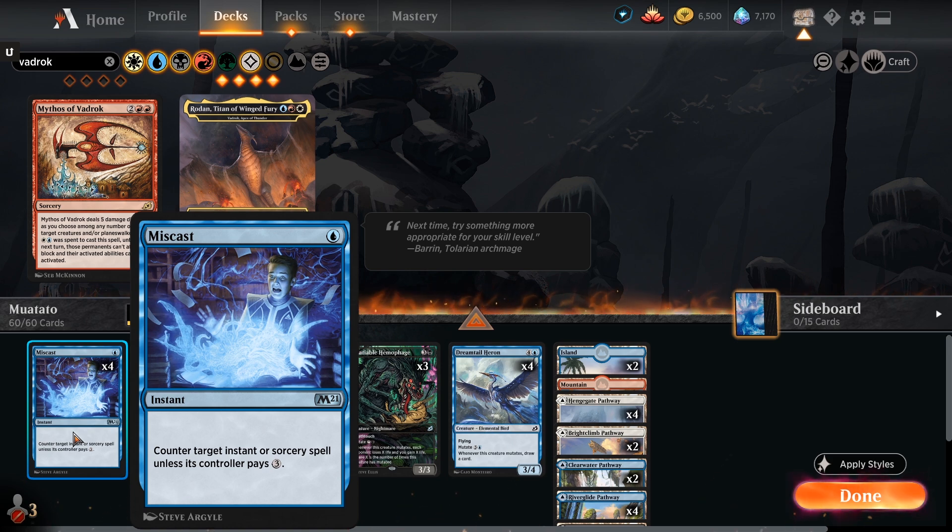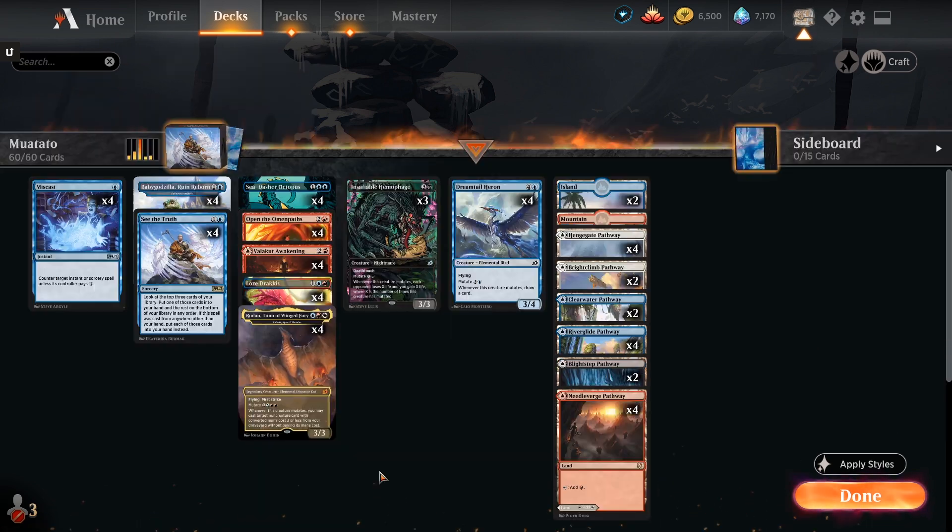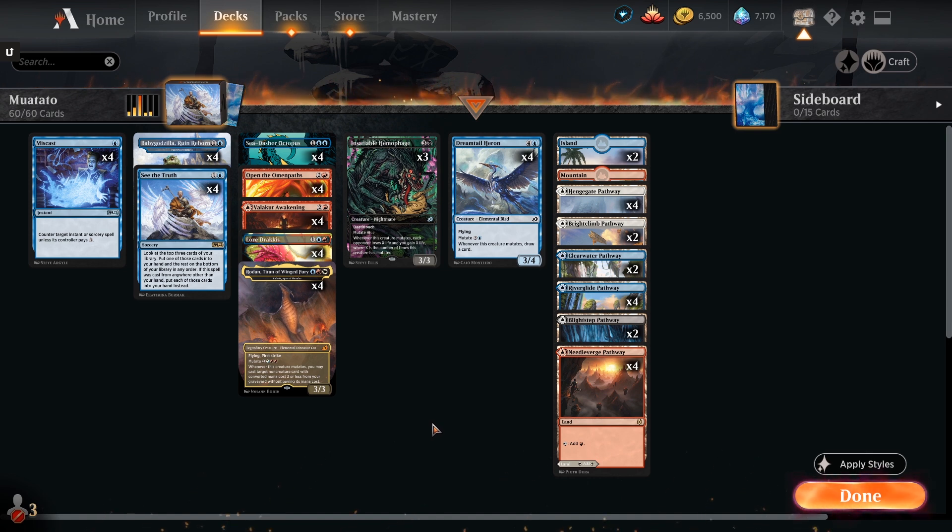At that point it's actually better to switch to Valakut's Awakening, because we don't want to deck ourselves. Valakut's Awakening cycles through the deck similarly to See the Truth, but we're not drawing additional cards. The final piece that looks very out of place is Miscast - for one blue mana as an instant, we can counter an instant or sorcery spell unless its controller pays three. This lets us play around Blood Chief Thirsts, Eliminates, and Heartless Acts.